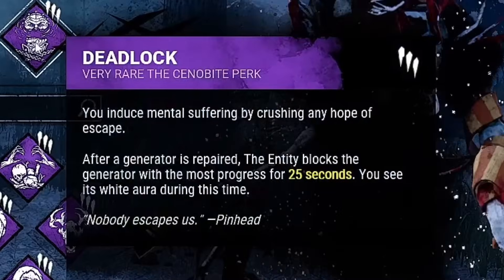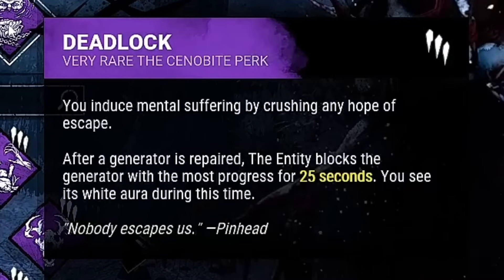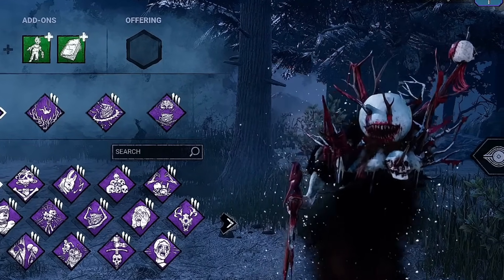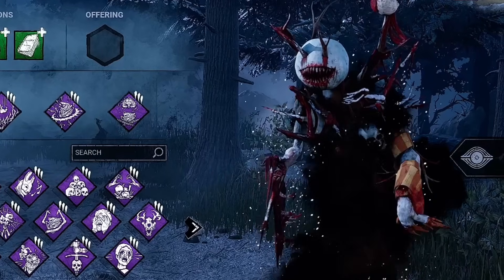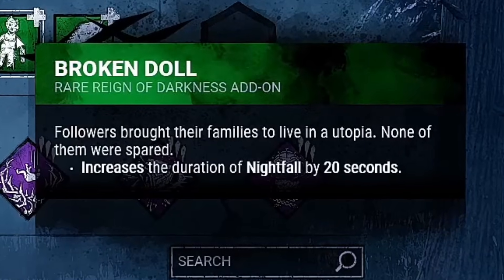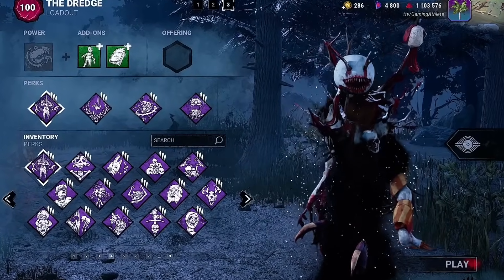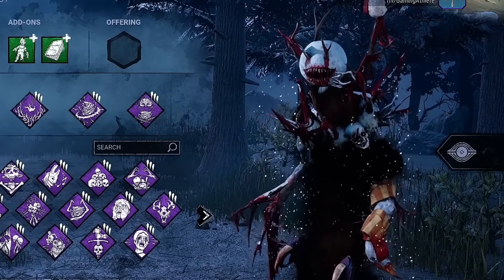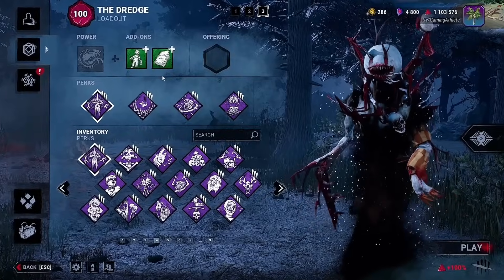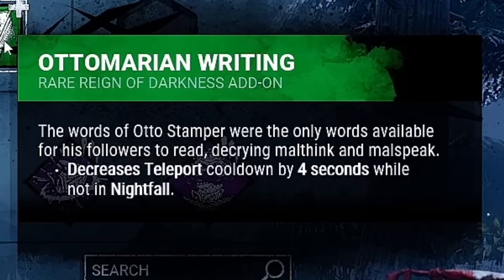Our final perk will be Deadlock. Anytime a generator is completed, the next most progressed generator will become blocked for the next 30 seconds. This perk is amazing for stalling for time — with how crazy generator speeds are right now, it gives us enough time to build up our hook stages. For our add-ons, I will be running the Broken Doll, which increases Nightfall's duration by 20 seconds. That add-on is amazing when used with Face the Darkness, allowing us to get even more downs during Nightfall. We'll also be using the Automarian Riding, which decreases your Remnant cooldown speed by 4 seconds.